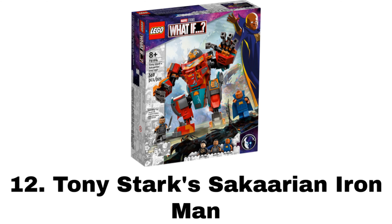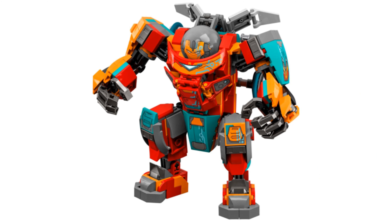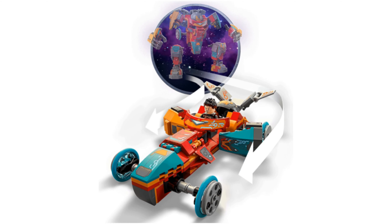Number 12 is Tony Stark's Sakaarian Iron Man. It comes with three minifigures: Tony Stark, Valkyrie, and The Watcher. The Sakaarian Iron Man suit is yet another Hulkbuster-type build, but this one is a little more unique than the regular Hulkbusters, having the Sakaarian junk design with all of the colors and more interesting shaping to it. It also has a pretty awesome feature to build it into a car, which doesn't look the best, but it's still a great feature to make this more special.